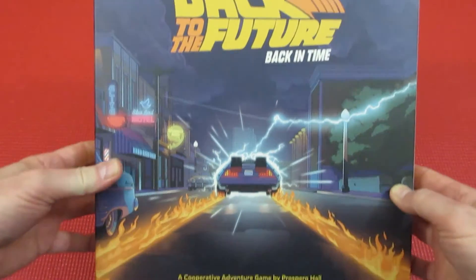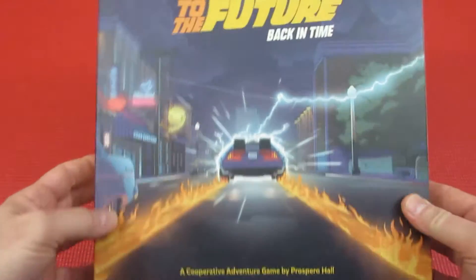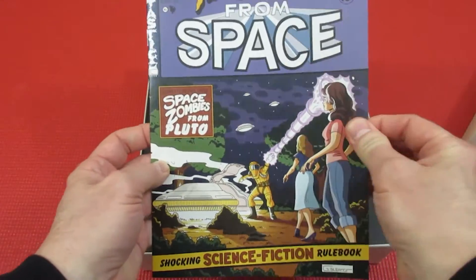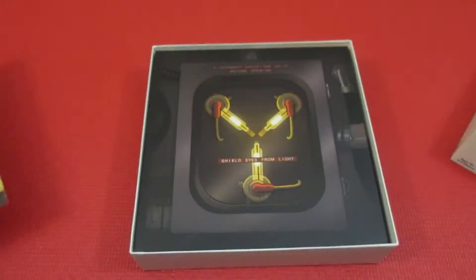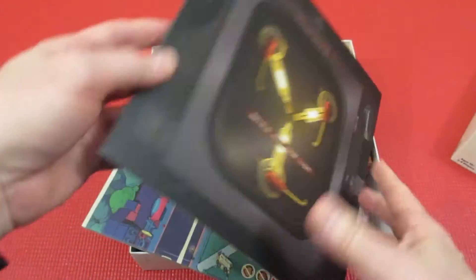Welcome back to my top 100 board game countdown. Today we're doing 70 to 61. Starting off at number 70 is Back to the Future: Back in Time. This game really is the Back to the Future movie in a box — very cool. Even the rulebook comes as a comic, Tales from Space.